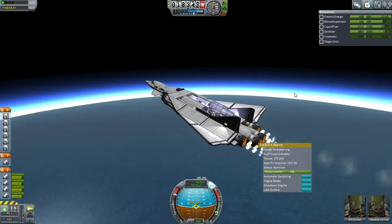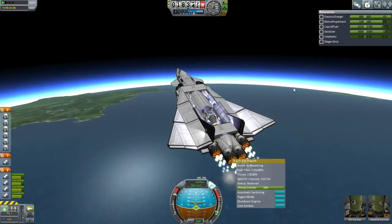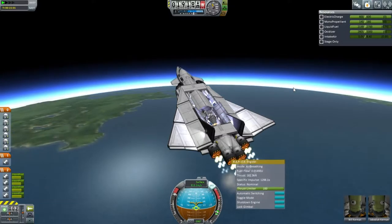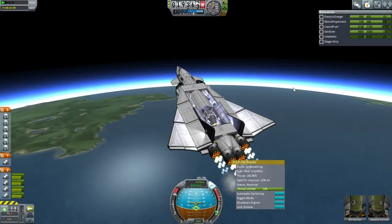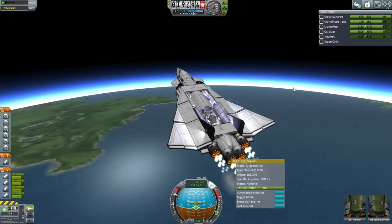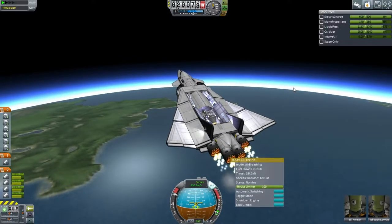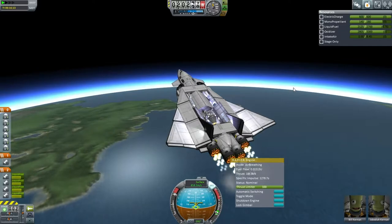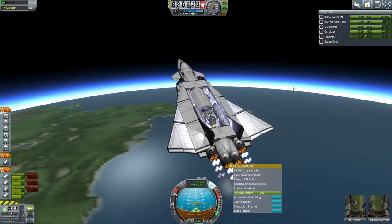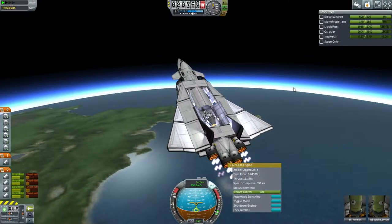I'm trying to gain as much speed here as possible, so let me level off. That's the peninsula, so we really should be getting into rocket mode soon. We've already crossed a huge chunk of ocean. We have zero intake air - I think maybe it should switch to closed cycle soon. I'm worried that it's going to flame out on me. Closed cycle mode. Let's ascend quickly now. We should probably throttle back a little bit to avoid overheating. We're in closed cycle all the way, so let's gain altitude as a priority.